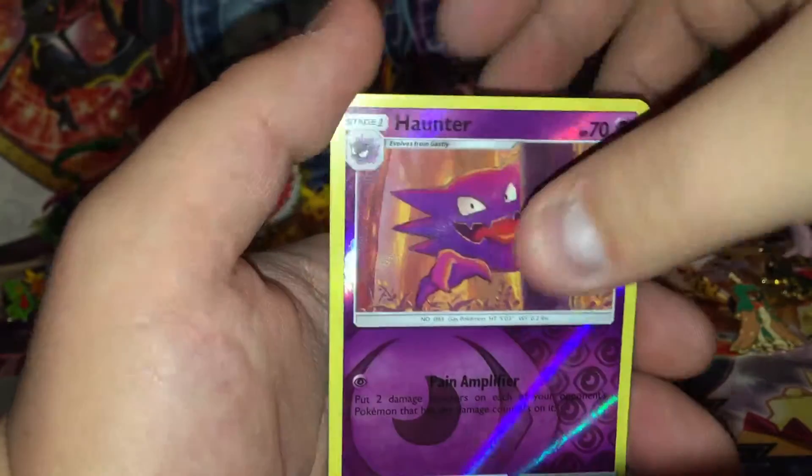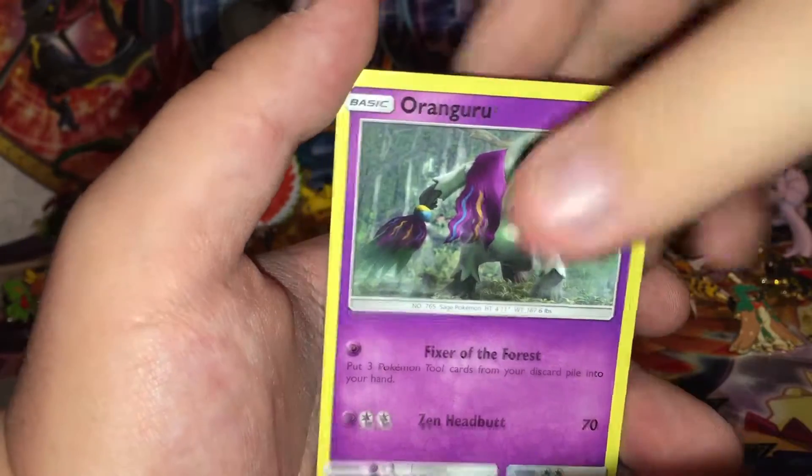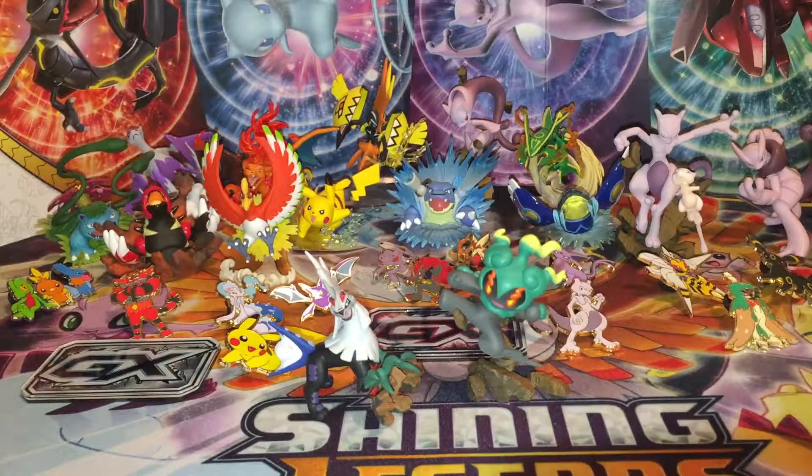Bewear — we pulled that last time, I didn't stop on it — Cubone, Pheromosa, Pumpkaboo, Corphish, Sandygast. Reverse holo Haunter and a regular rare Oranguru. We pulled a holo Oranguru in a dollar tree pack once, I think we did anyway.